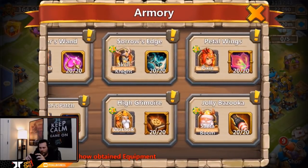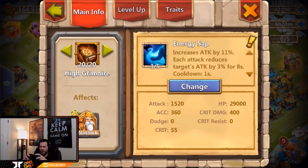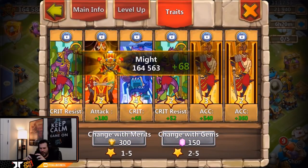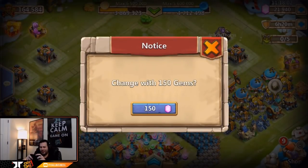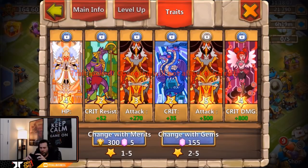Let's roll one on each of these other heroes and see what we get. For Warlock, we only want damage, damage, or crit — crit damage would even be okay. Come on baby, anything damage-based! We got crit resist and four-star crit — that is absolutely miserable. We've got to roll over one more. Five-star attack — that is what we are looking for! We got a three-star attack and a four-star HP in there.